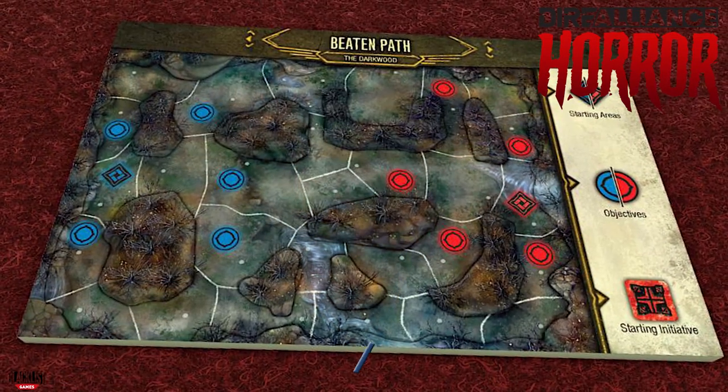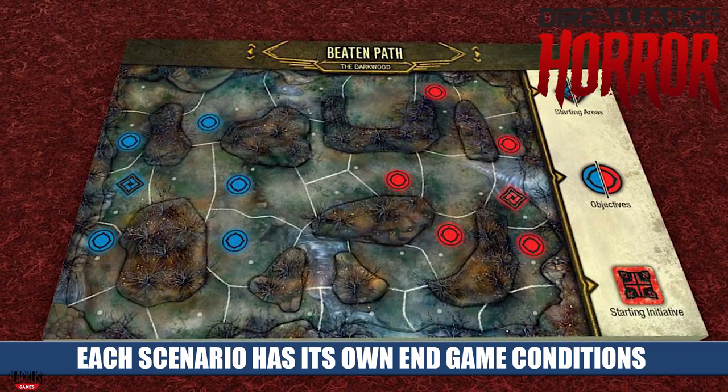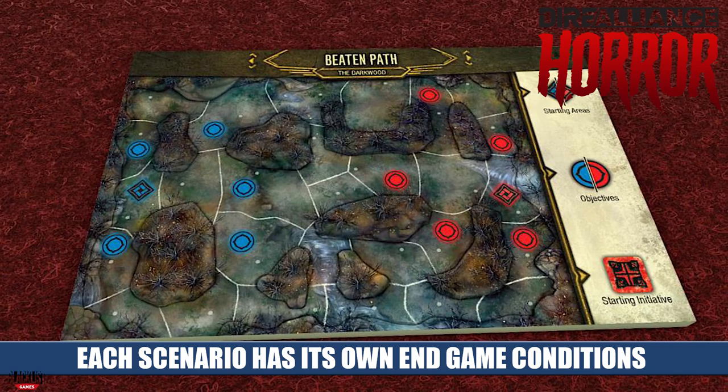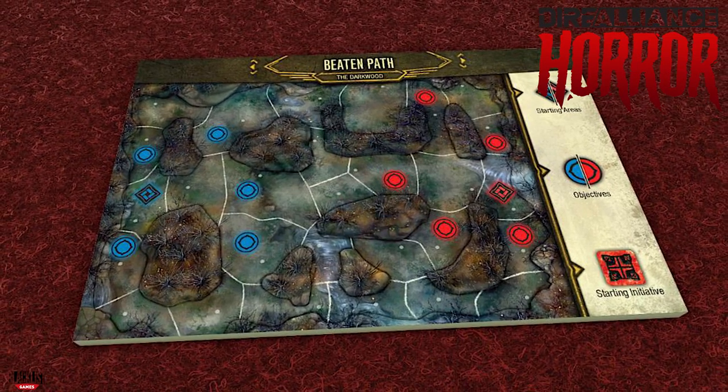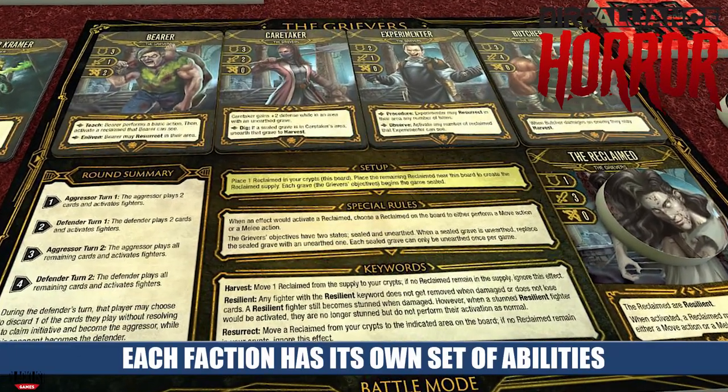Every time you sit down to play, you're going to be choosing a scenario, and this is the same whether you're playing competitively in battle mode or cooperatively in raid mode. You can even play raid mode solo. This scenario is going to determine the layout of the board, including the objectives for both raid mode and battle mode, and the starting positions of your heroes and fighters. In battle mode, you're going to choose from one of the available factions and take control of all the fighters that belong to that faction, including a leader.